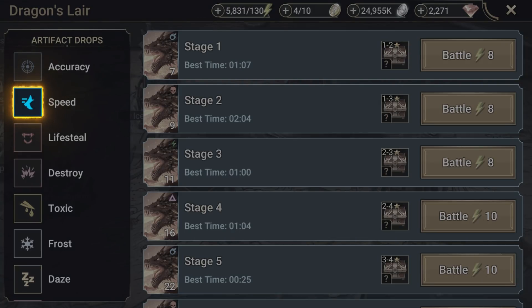First, it drops Speed artifacts. When used as a two-piece set, these give your champions a 12% boost to Speed. It's calculated from their base stat, just like all artifacts, but that does mean that at minimum it's usually going to add at least 9 points to your Speed. If you've seen our Turn Meter video, you'll already know why that's a big deal and how you can use it to your advantage in a ton of scenarios. If you haven't, go check it out.